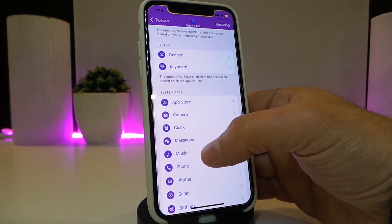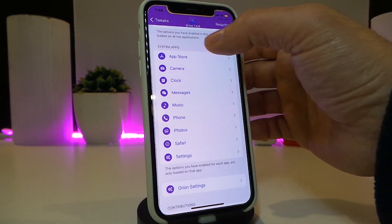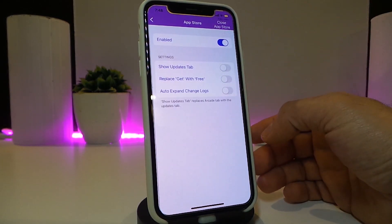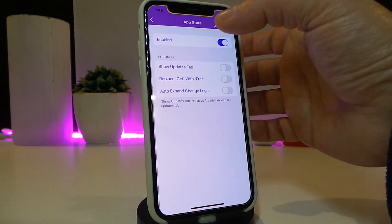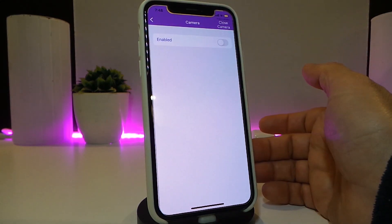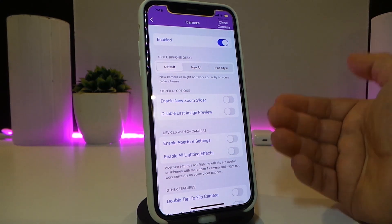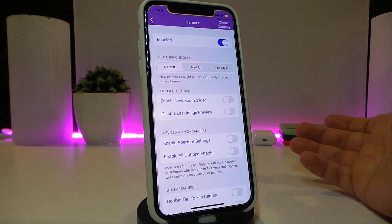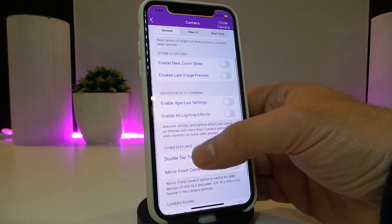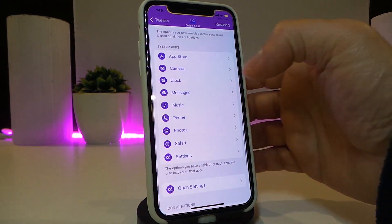We also have another section for your system apps, where you can colorize and make some beautiful stuff. For example, in the App Store you can take a look at that. We also have the camera section — once you turn that on it comes with different kinds of things: you can leave it on default, use a new UI, or use the iPad-style UI.